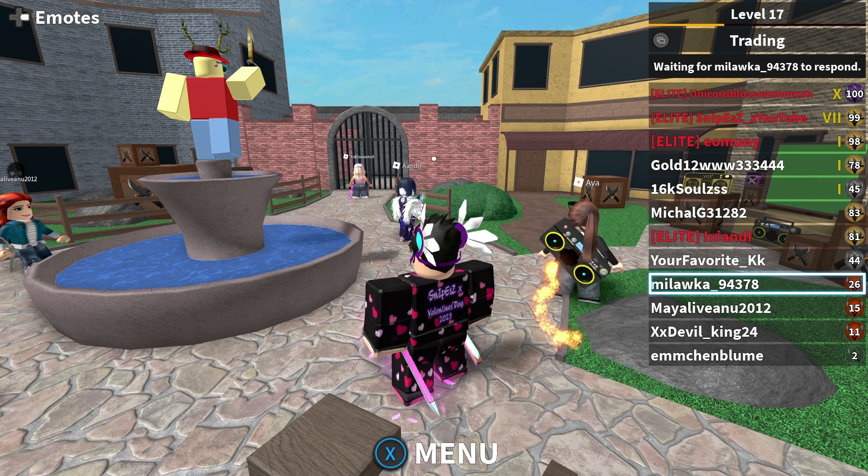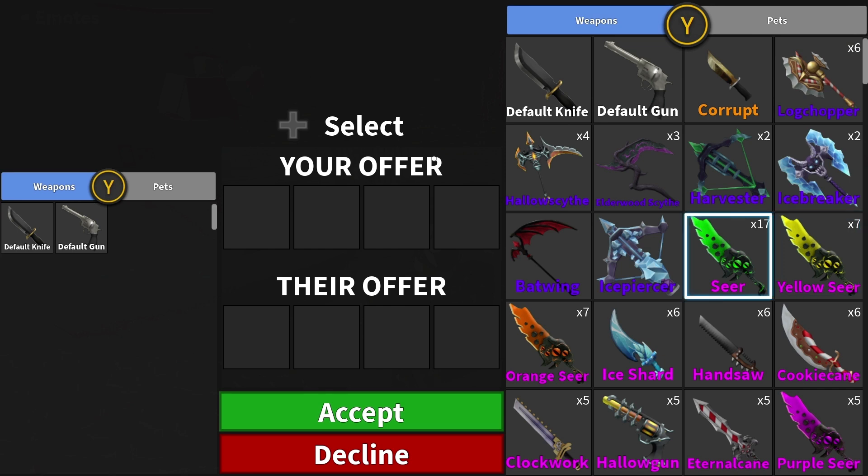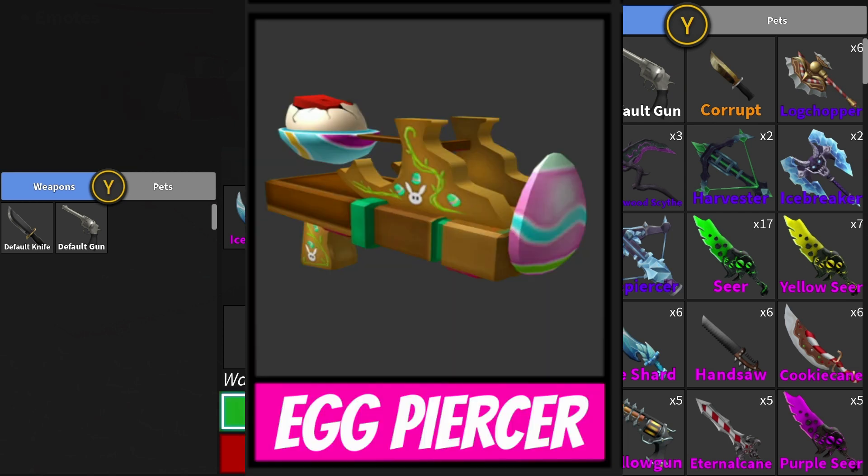Potentially in this update we might be seeing a knife and a gun. I've got a gun design which you may or may not have seen in the thumbnail, and we also have another gun design that I found on Twitter, so I'm going to shout them out after I show that. Let's get straight into it.